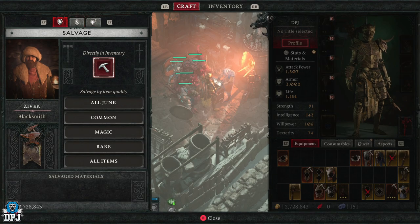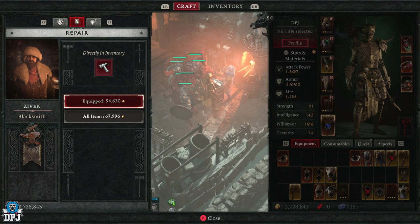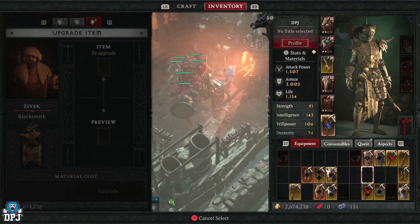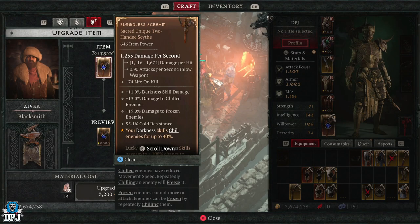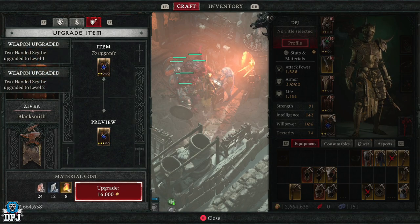Back at the blacksmith, tab across to the Upgrade section. You can also repair your gear here — I need to repair mine after getting my ass kicked in a dungeon. For upgrading, let's say this weapon right here — it's going to cost a pretty penny but we're going to do it anyway. It's actually perfect for my build.